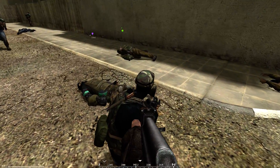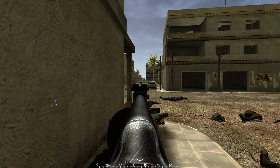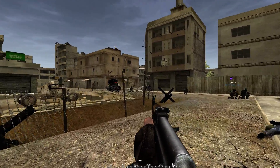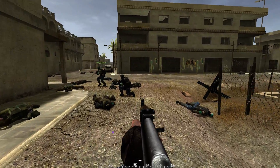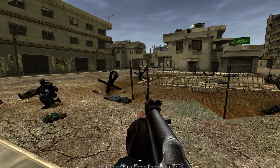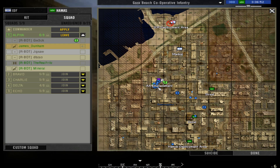Here is our squad leader. You can see friendly unit names if you look in their direction. If you hit the Caps Lock key you can see the map, and the current status of the flag — right now it is neutral and not yet captured by either side.